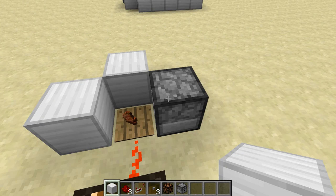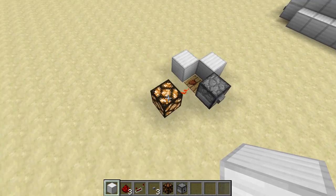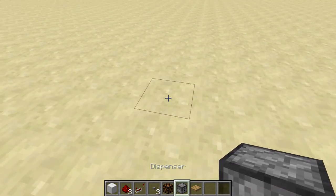I just put junk blocks or whatever you don't need inside right here. It's super easy to build, guys. All you need is a pressure plate, a dispenser, some redstone, and a button.